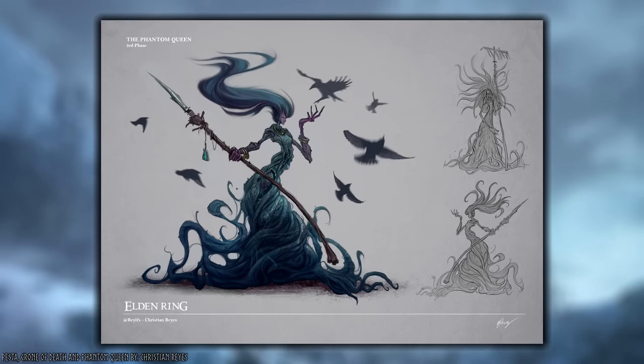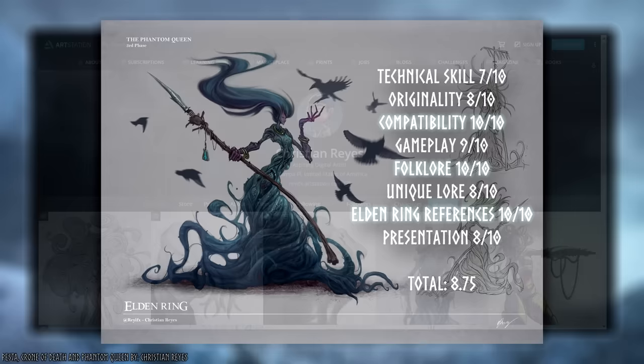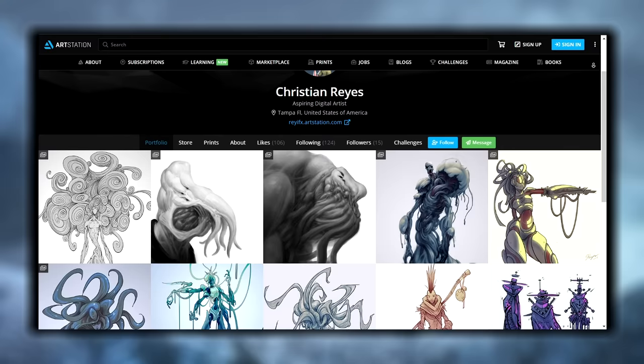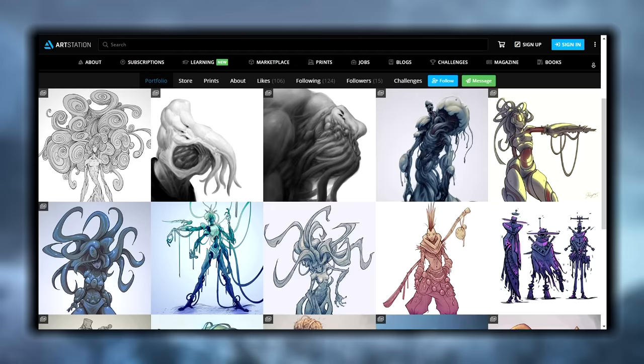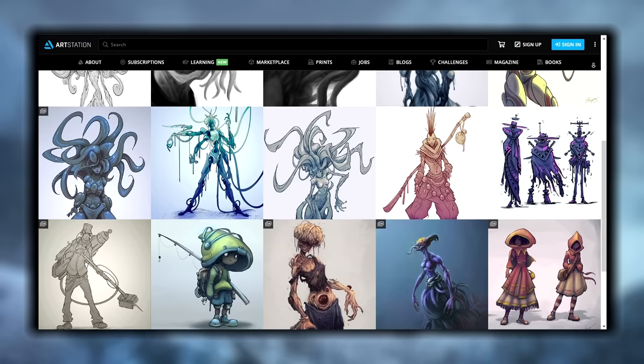That's amazing. The only entries that received a 10 for folklore were those that blended stories together in true FromSoftware fashion. On top of that, this piece also made incredible references to Elden Ring, and while I would have loved some visual environmental details, it scored highly in every category and earns an undeniable place in the top three. Christian is an aspiring digital artist from Tampa, Florida, currently interested in contract or freelance work, so if your project needs an artist with inspired designs and incredible creative flair, he's your guy.